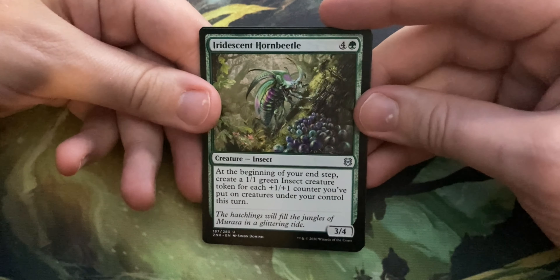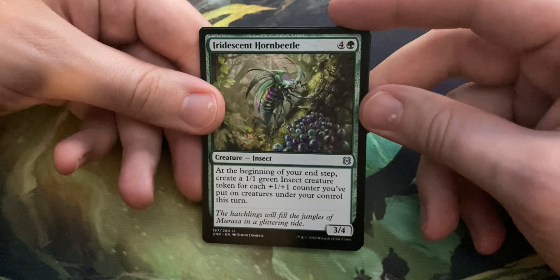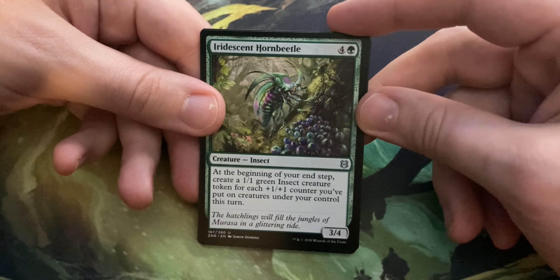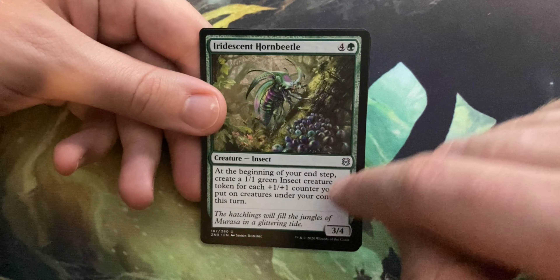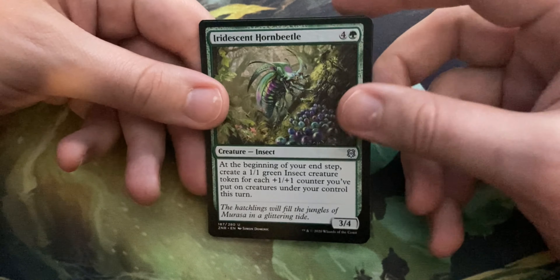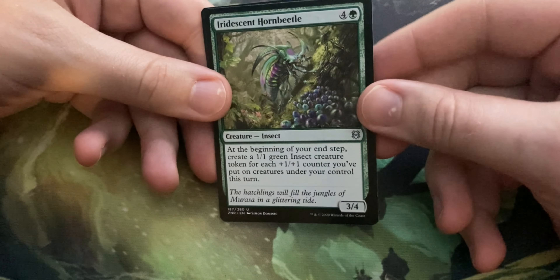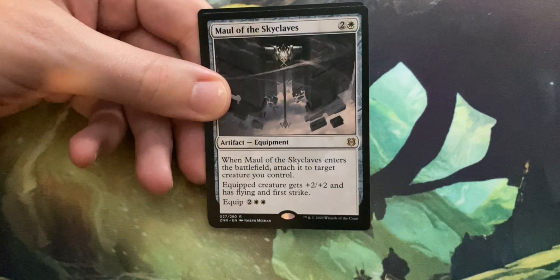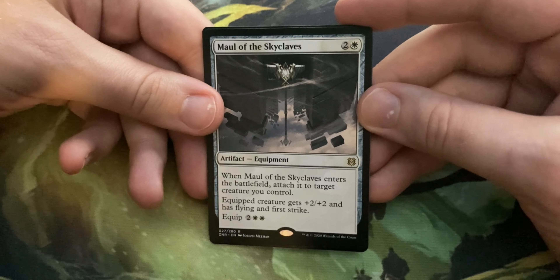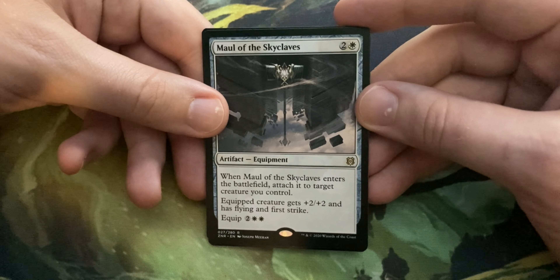Next we have Jwari Disruption — one and a blue, instant speed. Counter target spell unless its controller pays one. And this set has the flip cards, so this side's a spell and the other side's a land — Jwari Ruins, comes into play tapped and adds blue. I'm kind of okay with the modal cards, but they're gonna have to be really careful about balancing them, because it'd be way too easy to print one where the land and the spell are both really overpowered together.